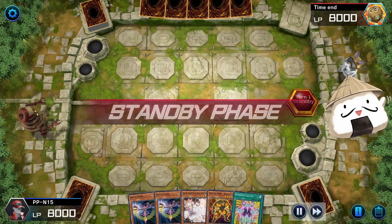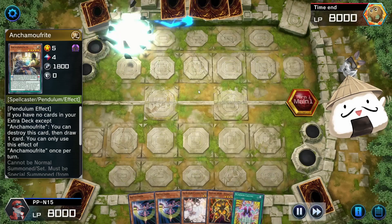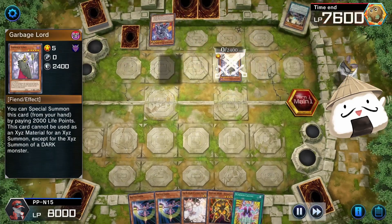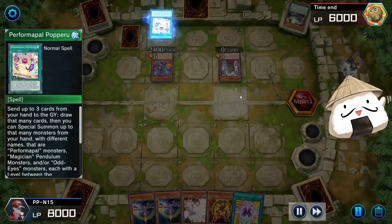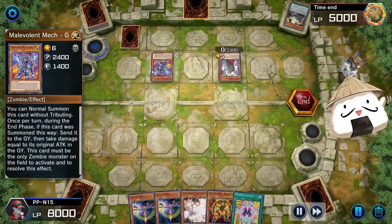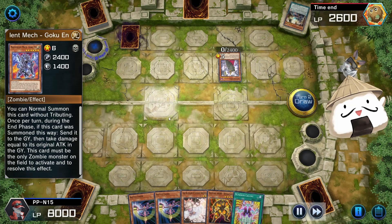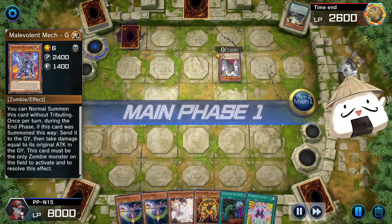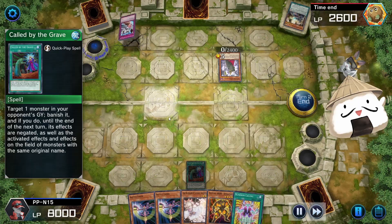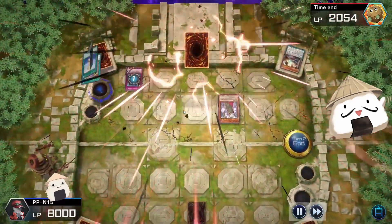Generally, what happens in this event is a lot of people are playing suicide decks. If they're going first they usually try to suicide and take as much damage as possible. This guy is basically suiciding — it's essentially a free win. You get an extra 50 medals, and I don't understand why you wouldn't play this deck.